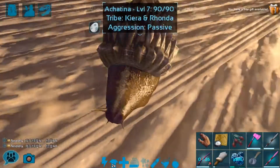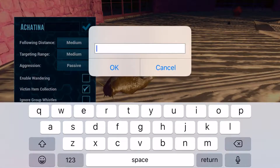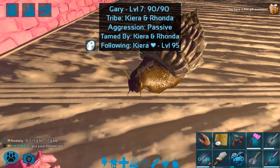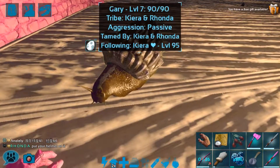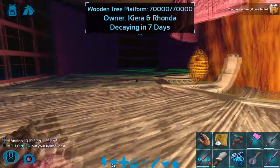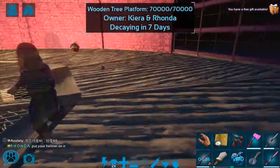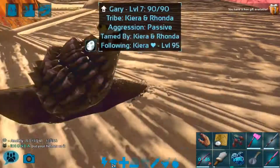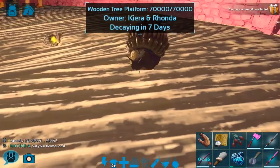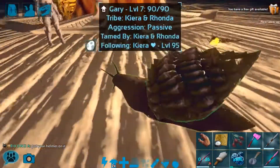They are so cute — I hate snails in real life! Let's name this little guy Gary. I haven't even checked if it's female or male, but Gary can just be a universal name. Do Achatina not have gender? I believe they do not even have a gender — I never knew this, I'm learning! That actually makes a lot of sense because snails in real life don't necessarily need another snail to reproduce. So that's cool that Ark has actually involved a lot of true facts into their designs.